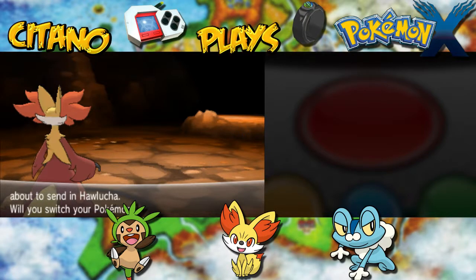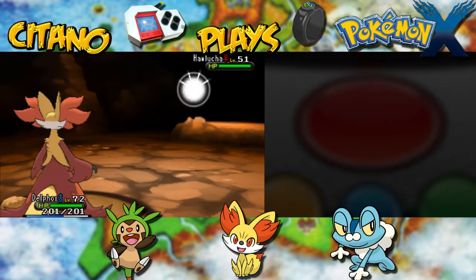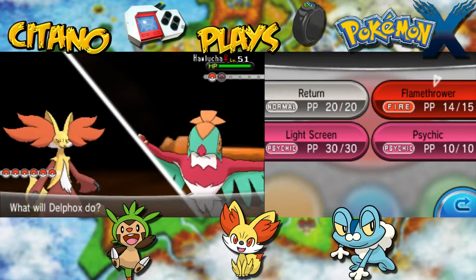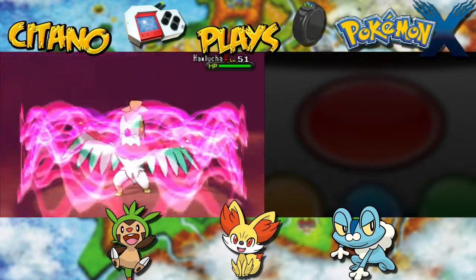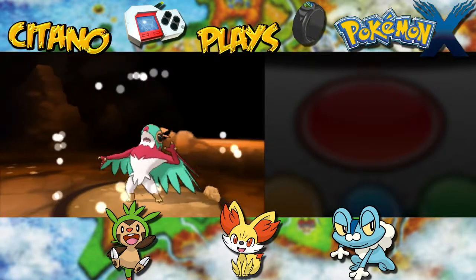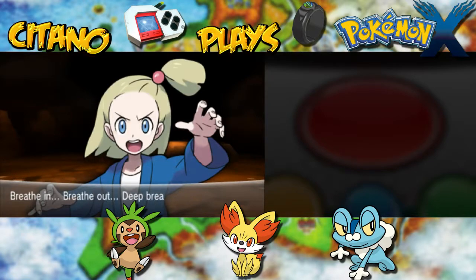Next up will be Hawlucha. Hawlucha, of course, dual type Fighting and Flying. I'm going to go with Psychic because it's weak to Psychic. Super effective — and that's going to KO the Hawlucha. So much trouble having with Hawlucha in the past, now it's just going to be creamed with Psychic. Thank you for the battle.